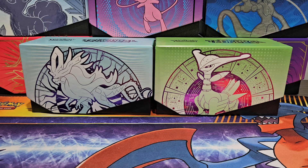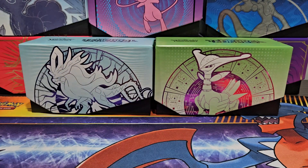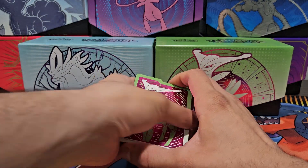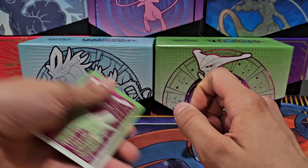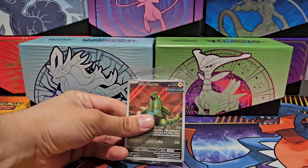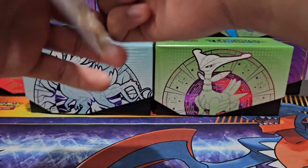Inside the Iron Leaves edition, ignoring the clock chiming in the background for my victory — we get the same contents as the Walking Wake box, including the basic energy pack and four Iron Leaves bookmarks that look really awesome. We also get an Illustration Art Rare Future Iron Thorns, which is nice.